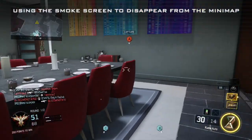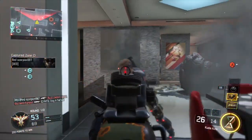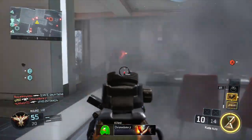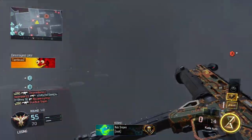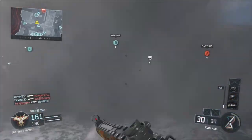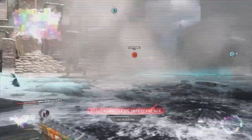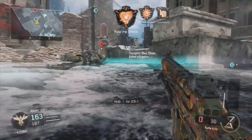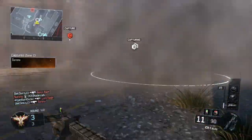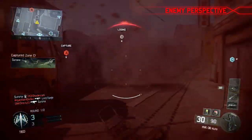Top secret number three: using the smokescreen to disappear from the minimap. The smokescreen is unique in one very important way — the smoke generated will completely remove you from the minimap. As long as you stay within the radius of the smokescreen, the enemy will not be able to detect your position. It is a map-wide removal of your player from the minimap. You can even fire an unsilenced weapon from within the smoke and you won't show up at all on the minimap.